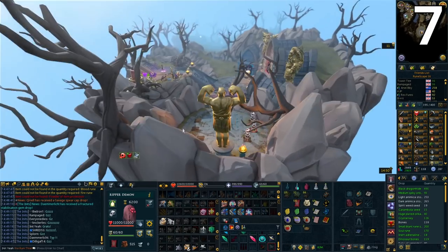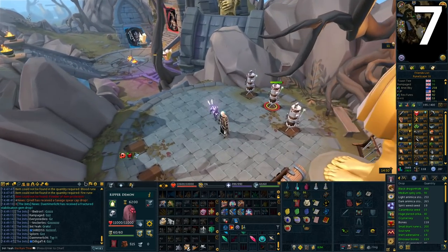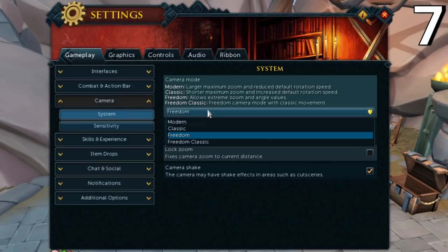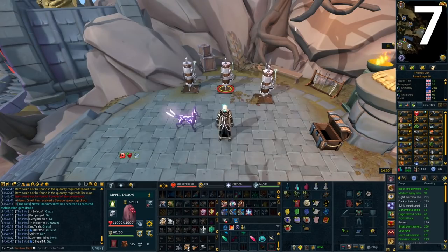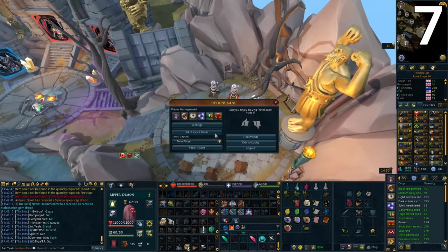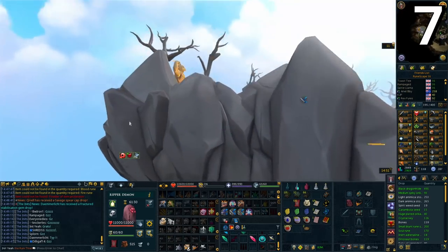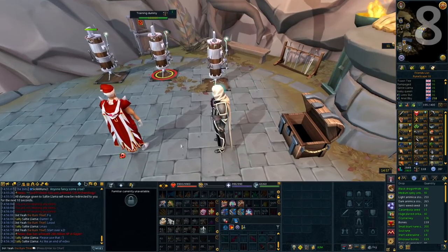A lot of people ask how to zoom out so far in-game. To do this — very useful for certain bosses so you can see everything — go to Settings, Camera, and change the camera type to either 'Freedom' or 'Freedom Classic.' On Classic or Modern, the zoom distance is locked much closer. With the Freedom options you can zoom out much further, making it easier to see things like Araxxor and getting a better overall view.